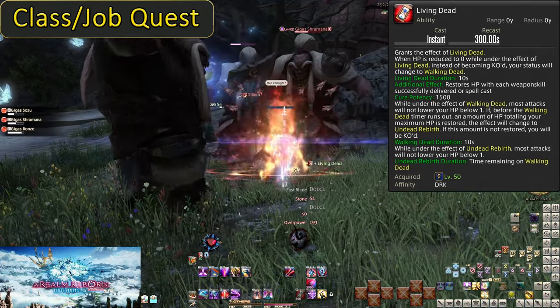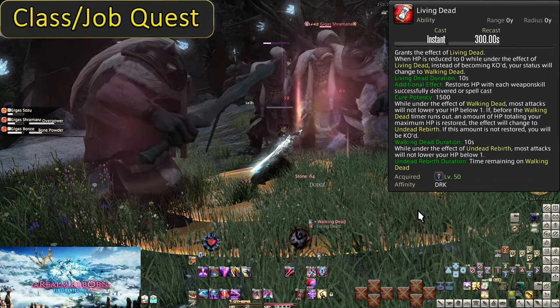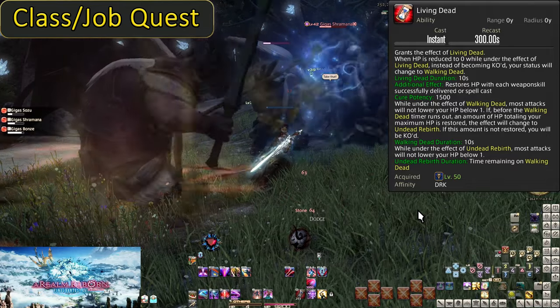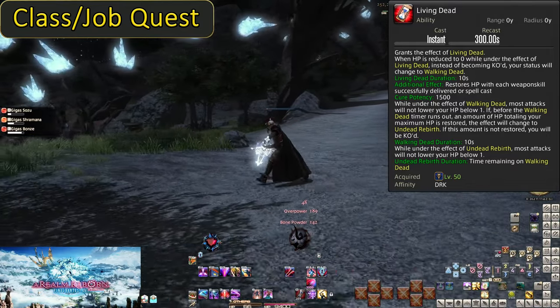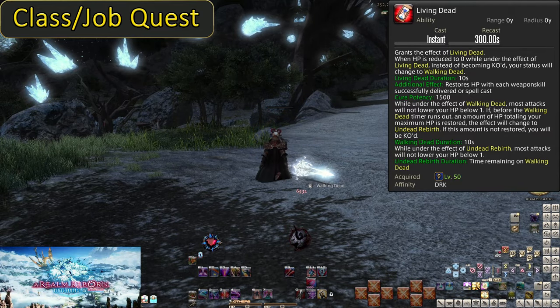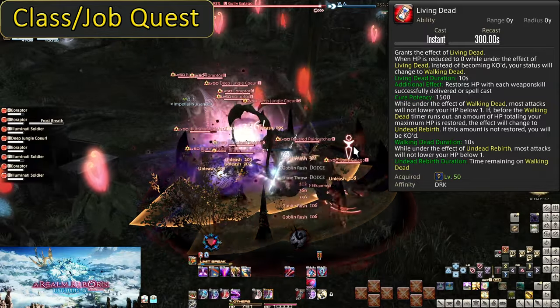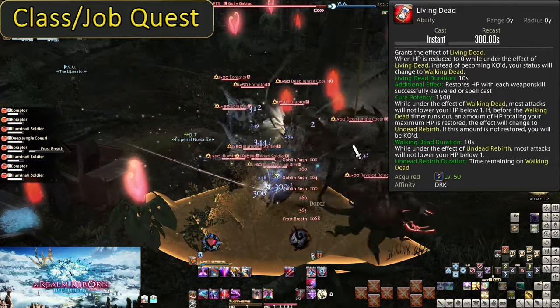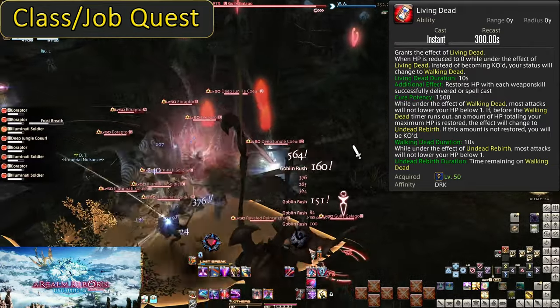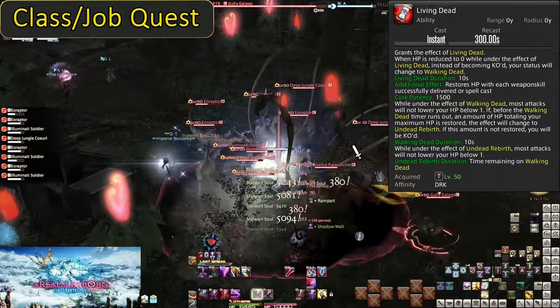In its place you will gain Walking Dead for 10 seconds. Within this 10-second timer, you still cannot die, remaining at 1 HP. You have until Walking Dead runs out to be healed your max HP worth of HP, or you will automatically die no matter how much HP you have. You do not need to be healed to max — only healed the amount equaling your max. So even if you are only halfway to max HP while still taking damage, Walking Dead won't kill you.